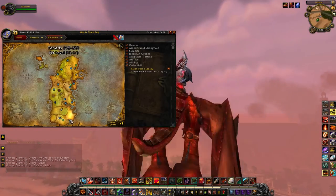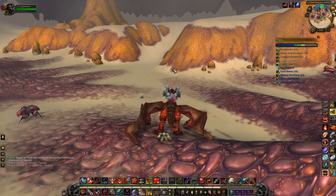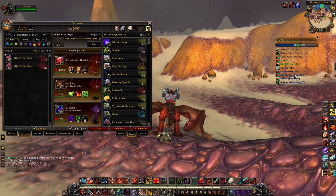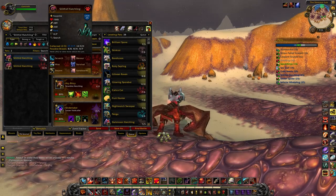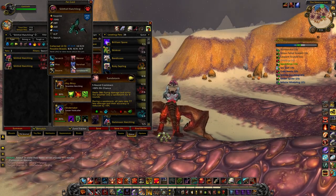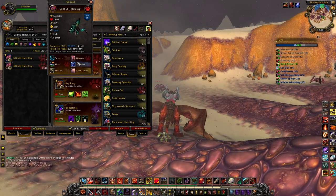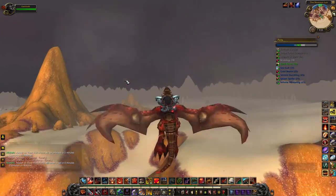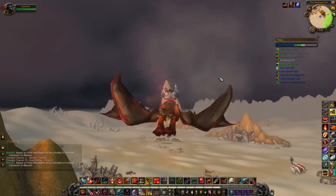We are in Tanaris and right now there's a sandstorm happening — you can see the cool weather effects on screen — which makes the Silithid Hatchlings capturable. These are only capturable during a sandstorm, and I think it's one of the few beast-type pets that actually has the Sandstorm ability. They're cool looking and worth snagging when you're down here. I'd recommend the Health/Power breed — more health means they last longer, more power means they hit harder.